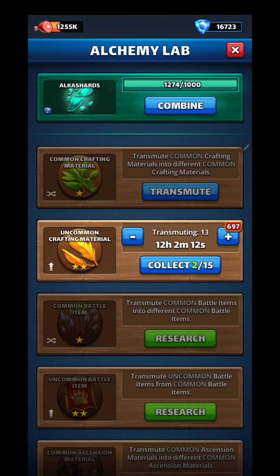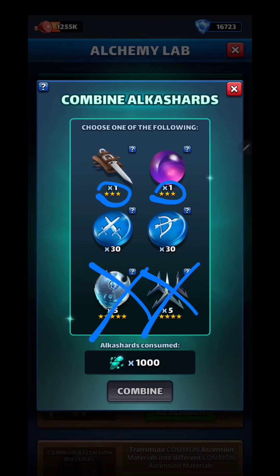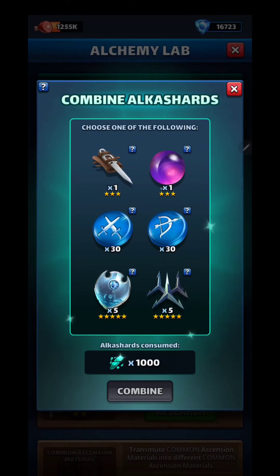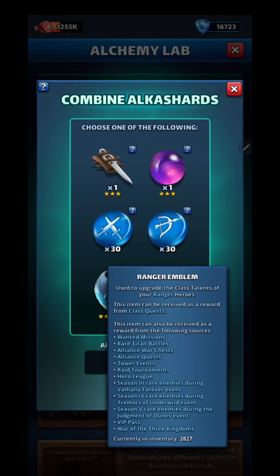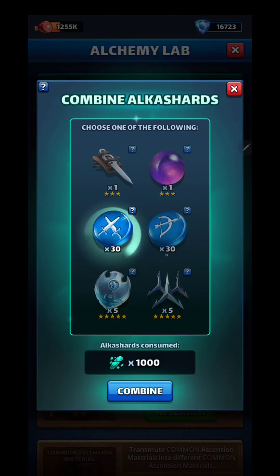So we do have 1,200 so we can combine. I always say no to the battle items, and these two are only 3-star essential materials so I'll say no to those. I do notice I need these big time. Let's check the one on the right first — Ranger at 2,800. And fighters, I only have 286, so definitely taking the fighter.